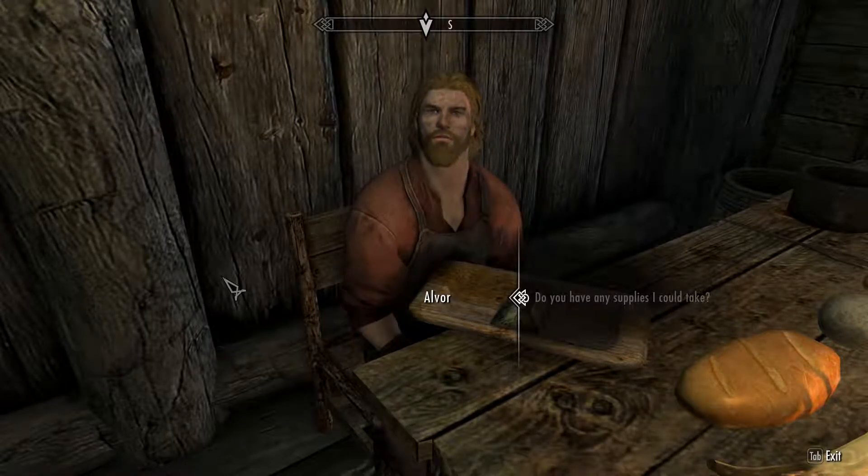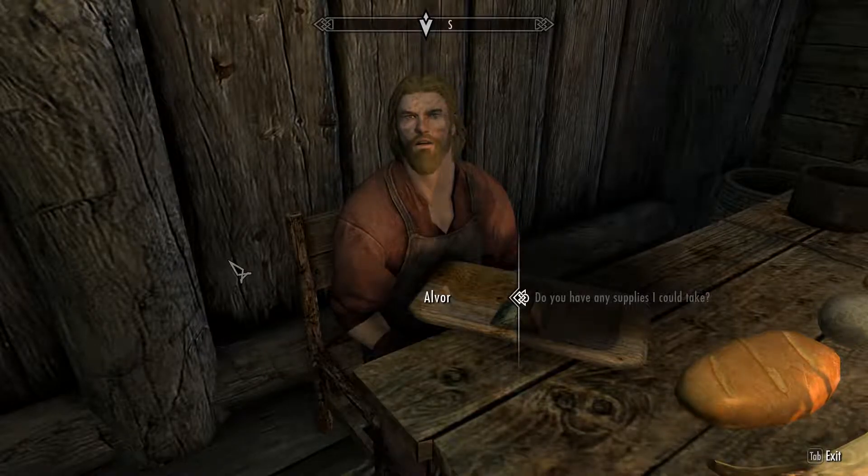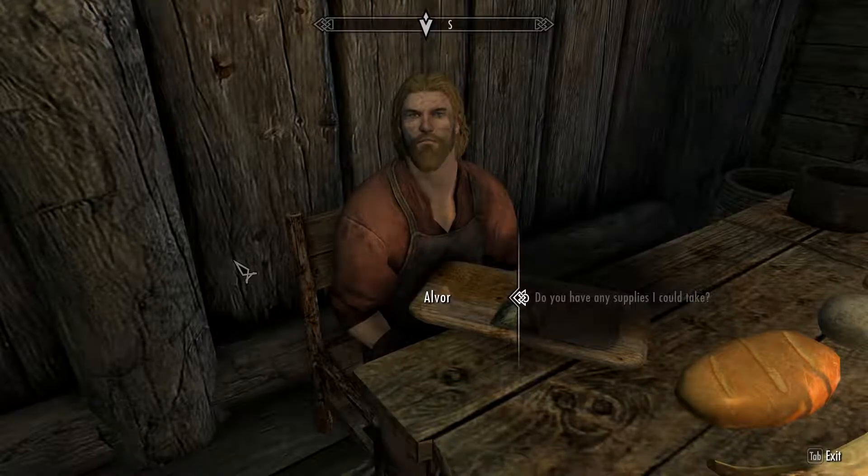There's something you could do for me — for all of us here. The Jarl needs to know if there's a dragon on the loose. Riverwood is defenseless. We need to get word to Jarl Balgruf in Whiterun to send whatever soldiers he can. If you'll do that for me, I'll be in your debt.